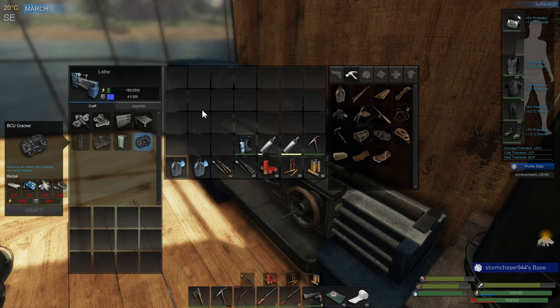You can potentially get solar panels from raids, whereas you definitely cannot get a BCU cracker from a raid or from anywhere. So that is the plan for today. Let's top off the fire — it's probably going to use almost all the rest of my wood. In the near future I'm going to have to go chop a bunch of trees, and I don't have any speed boosts, so it's going to be boring but it's going to have to happen.